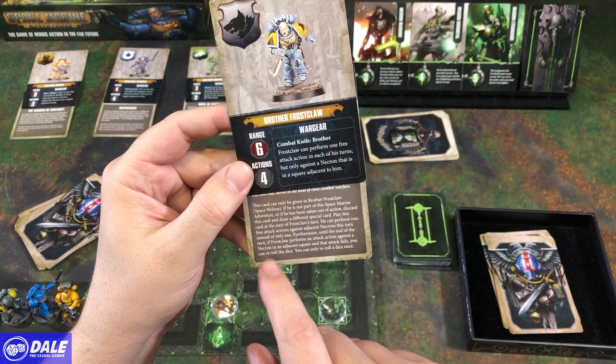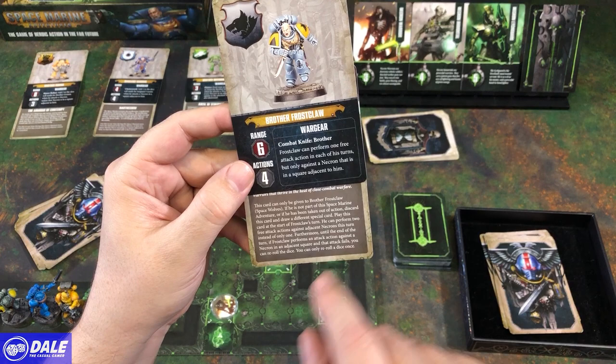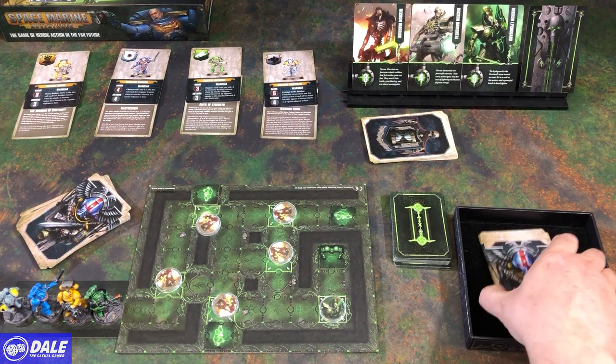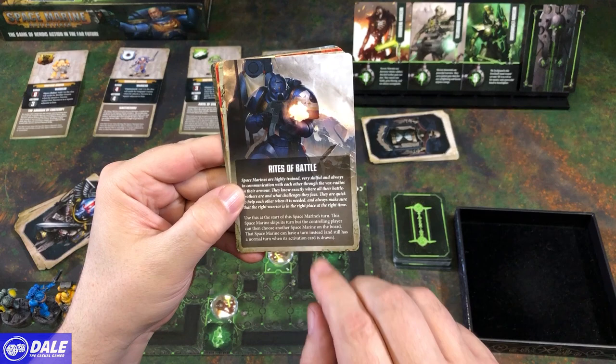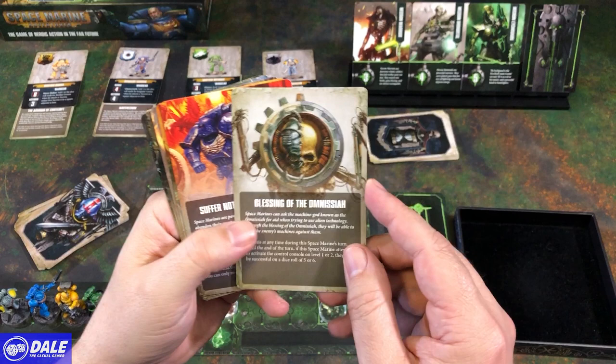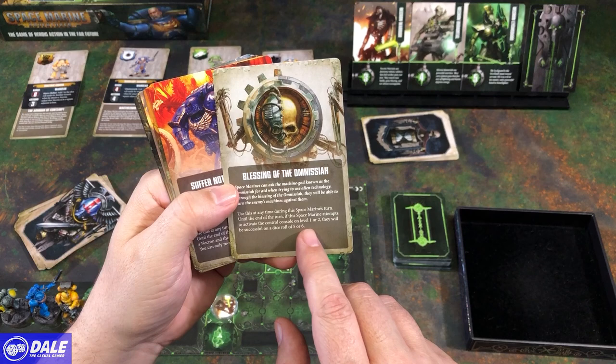Against a Necron's turn, until the end of the turn, if he performs an attack and the attack fails, he gets to re-roll the dice just once. Our other options: we've got Rites of Battle — use this at the start of the Space Marine's turn; this Marine skips its turn, but the controlling player can choose another Space Marine on the board to take its turn instead. Got a Blessing — until the end of the turn, if this Space Marine attempts to activate the control console on Level 1 or 2, they'll be successful on a 5 or 6.